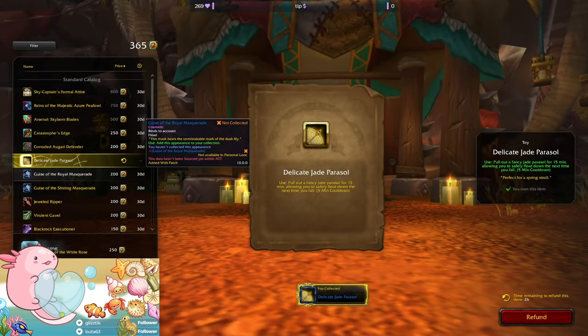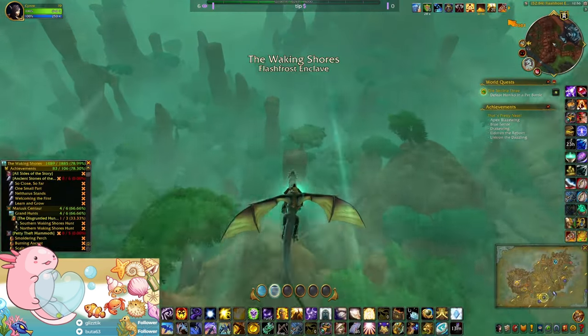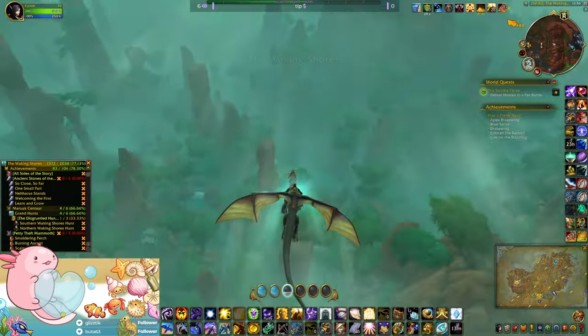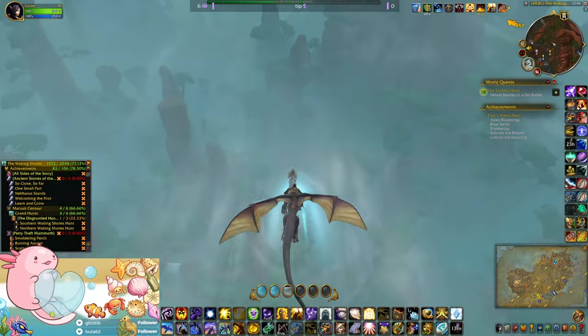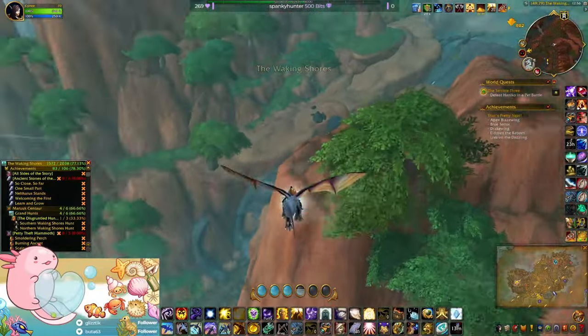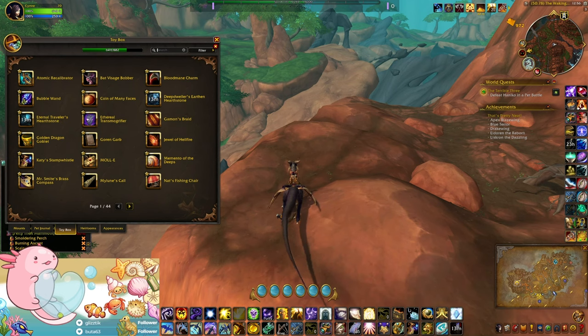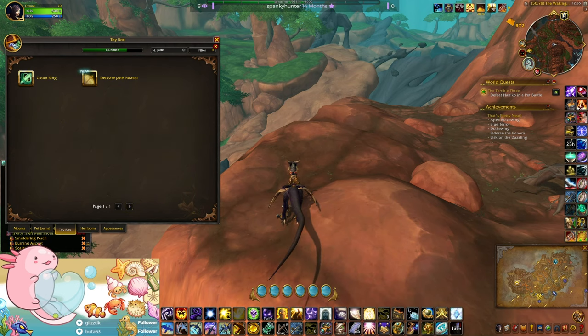Oh, no delay this month - that's a plus! Also I like the new green umbrella. Oh, that reminds me, I bought it but I haven't tried it yet. Good - jade parasol, there we go: pull out a fancy jade parasol for 15 minutes.